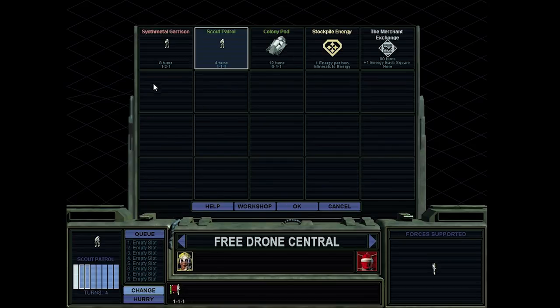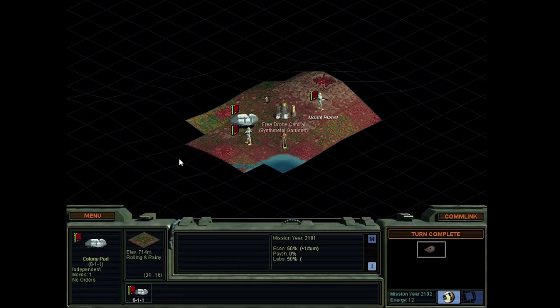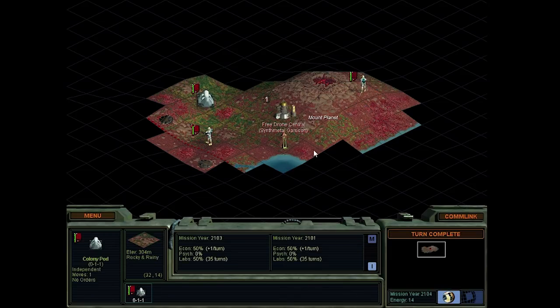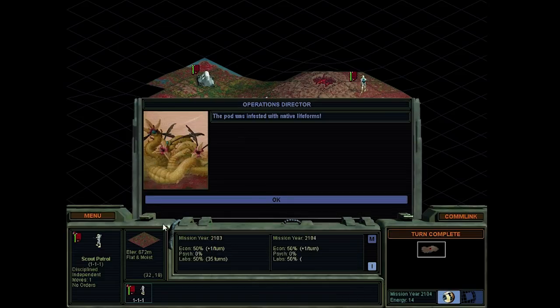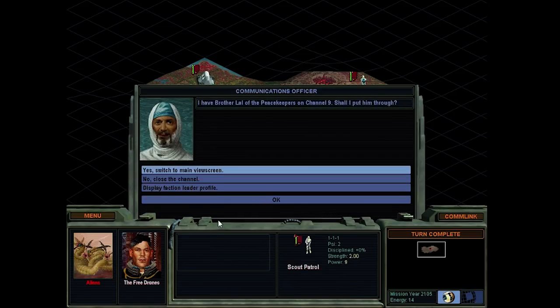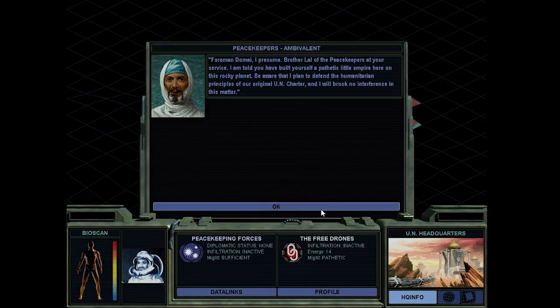Next up we'll get a garrison, just in case we'll need it. We'll send scouts in two opposite directions. Now let's find a good spot for our second colony - somewhere up here, probably. More supply pods. Native life forms - that is not so great, but we should be able to win without too many problems. And we found our first neighbor - didn't expect to see him that fast.